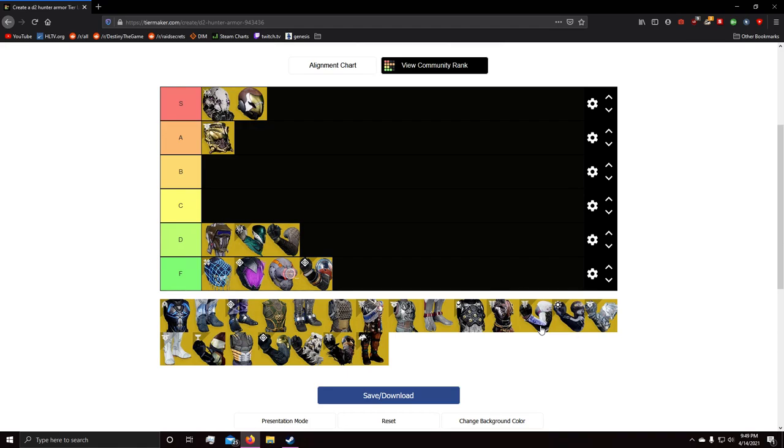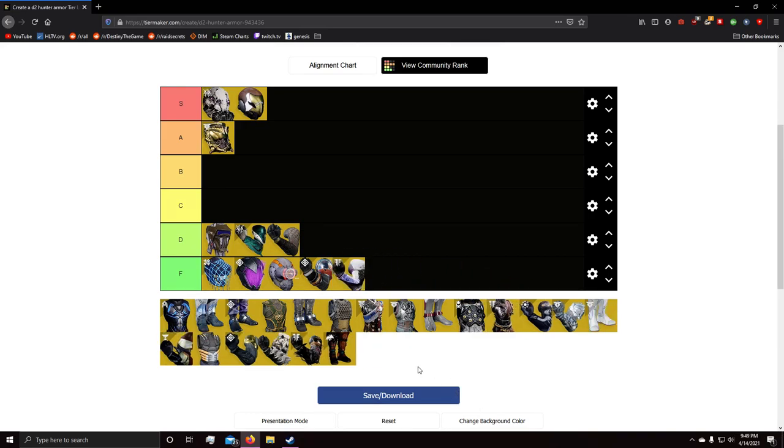Next up we have Oathkeepers, and while they let you infinitely hold your bow at full draw, it's really F tier for PvE. You're not going to need to hold your bow at full draw in any real scenario. Maybe if you're using Leviathan's Breath, but Leviathan's Breath is like D-F tier on my exotic weapon tier list, so not very useful — you're not going to get a lot of use out of Oathkeepers.